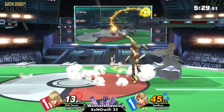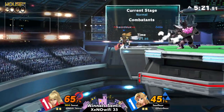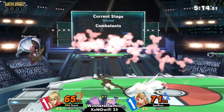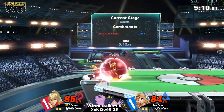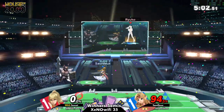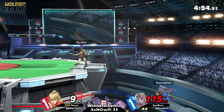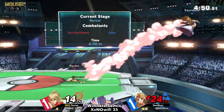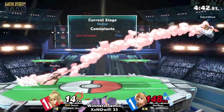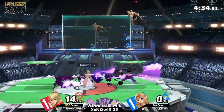If Zelda throws out Phantom Knight under normal circumstances, that could come off as intimidating, but literally all ZSS has to do is jump, do a typical Space Nair or Space Bair game plan, and it works beautifully. You can even flip-kick as a little mixup. So all of a sudden Phantom Knight needs to be timed and well-planned — it can't just be the special you throw out whenever. Sensei needs to just give Sourdough space.